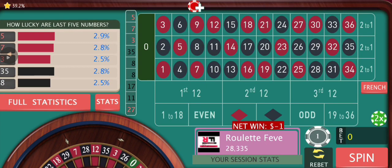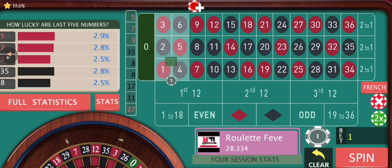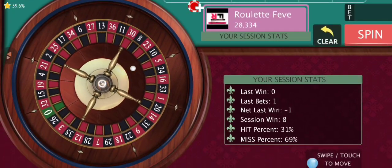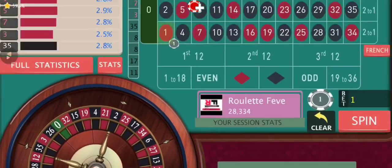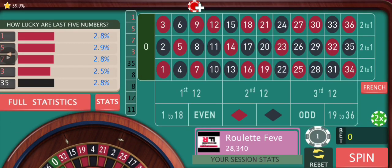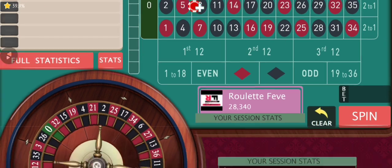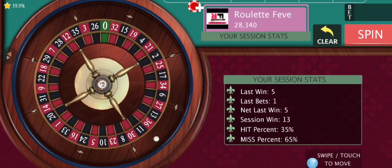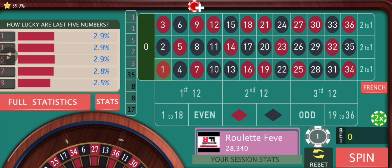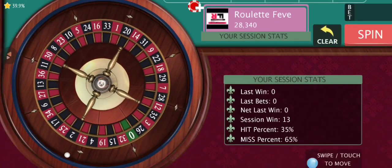I think we were on the third step — one, two, three, four — yes, now this is gonna be the fourth step. After this we're gonna increase. We were up by 11, so I need to remember that. After a win we're back to a new session high, so we can go back to the base step of one dollar. But we need to sit out as we've been doing after hitting a double street.